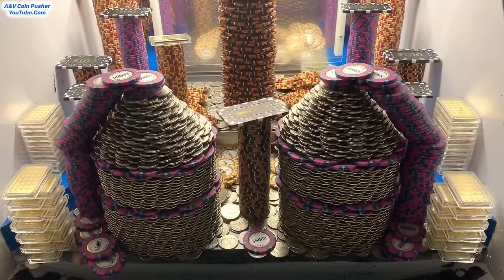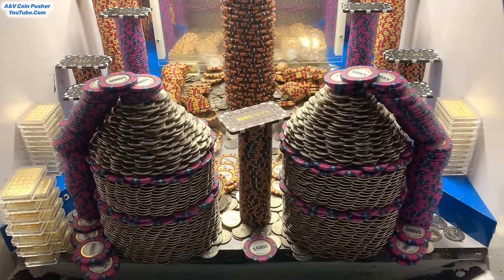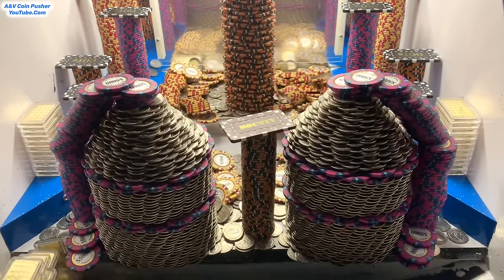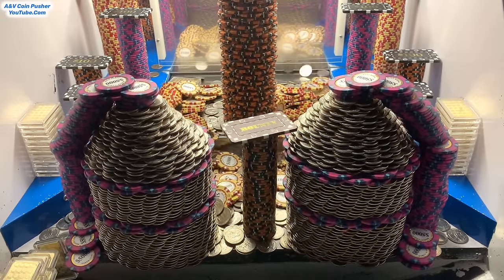I can see two mystery bags on the side tables. That was a massive push right there - we got that massive tower of gold in the center to go. That is absolutely fabulous. A bunch of them towers on the moving platform are starting to fall. Whenever those two quarter towers fall down, that's going to be like the world's biggest avalanche for sure.